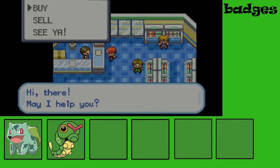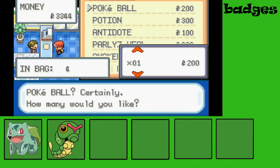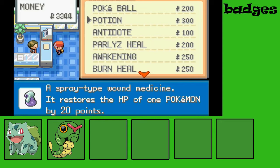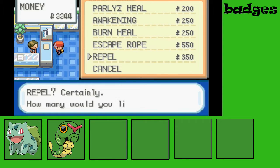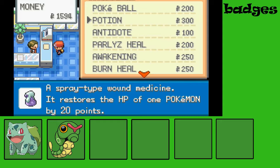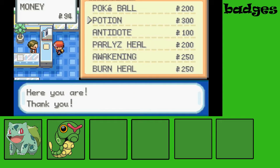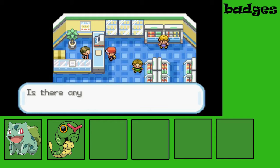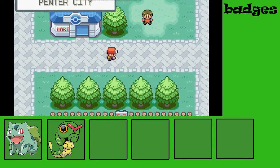Let's check out the Mart and buy some things. How many Poke Balls do we have? We have four, so I don't think we need more than that. Let's buy some Repels — five of them — and Potions, five of them too. We have really less money left, so we have to battle some trainers and earn some Pokemon money.